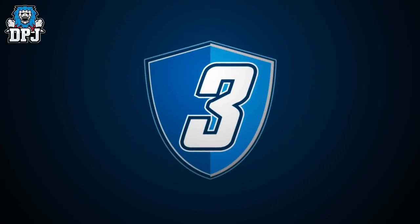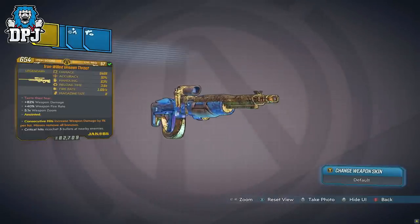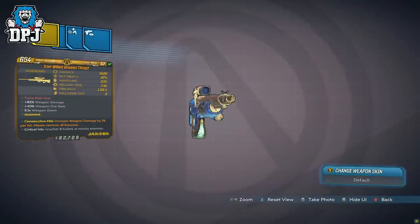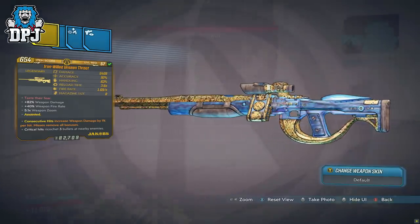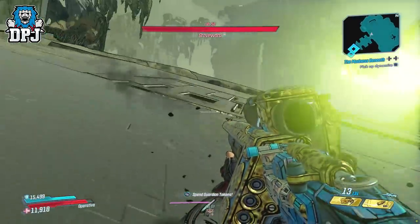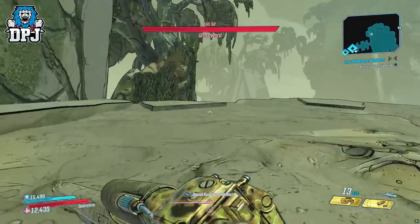In at number 3 we have the Unseen Threat. This Jacobs Sniper is one of three new snipers in this DLC, but in my opinion this is the best overall. The other two are the Skullmasher and the Cocky Bastard - both have their perks - but this one just offers more all round. The Unseen Threat drops from Amach upon Cursehaven on Xylargos, and if you enjoy snipers and haven't had this drop yet, farm harder because you need it.